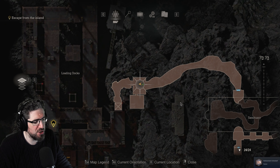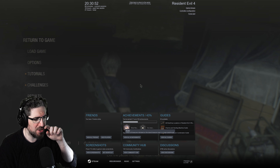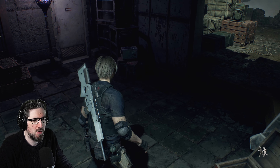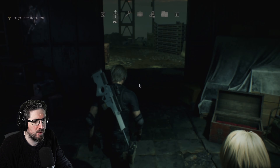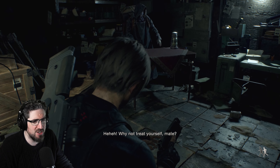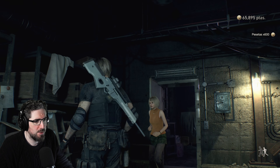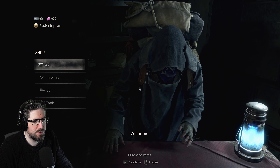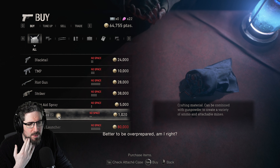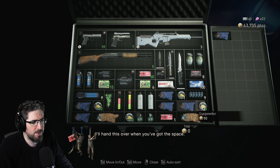Left on the path - achievement unlocked: Raider! Obtain all treasures indicated on the island treasure map in a single playthrough. Well done me. This looks kind of final-ish, doesn't it? Why not - what have you got? Anything good, things on sale? Better to be over-prepared. Your inventory is full - this is over when you've got the space.